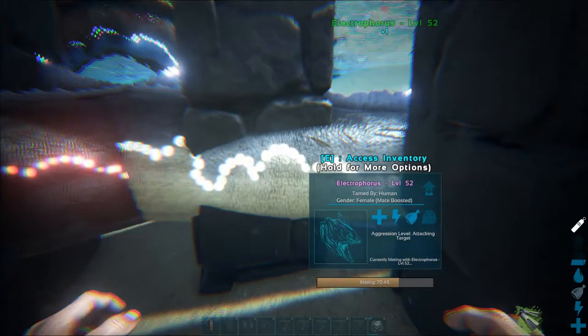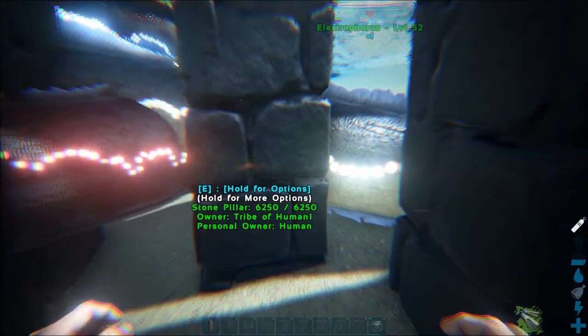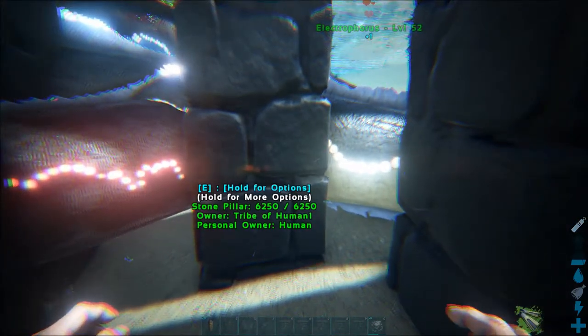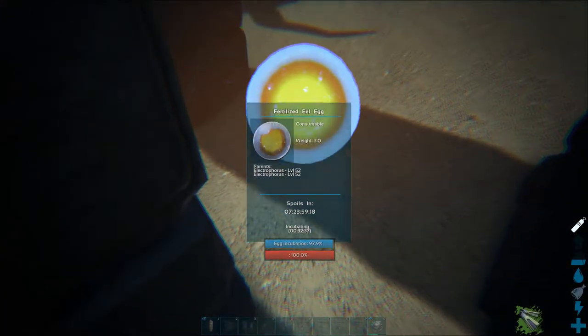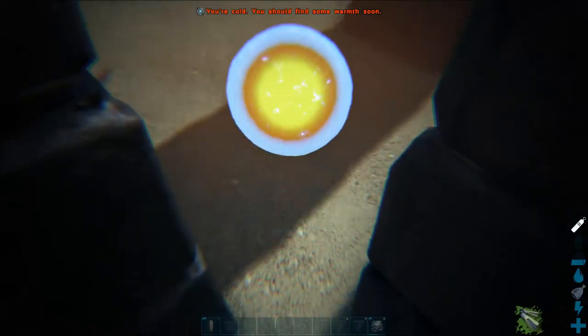One last thing: it is very possible to breed these guys. After you tame two, if you don't want to go tame anymore because they're too much of a hassle, feel free to breed them. They will lay an egg, but you will not be able to pick up their egg since it's a water animal — you'll have to raise that water animal right there. A cage might actually be a good idea for those babies to keep them safe in the water.